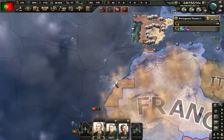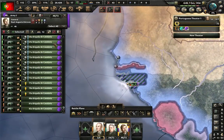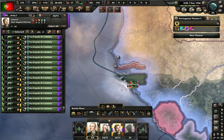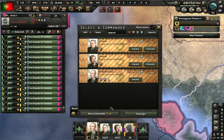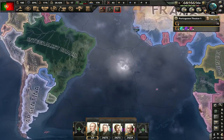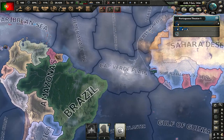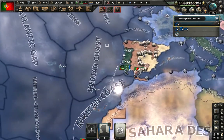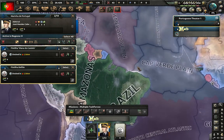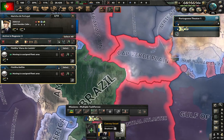For navy, we can block the coast and do some convoy raiding in three areas. For air force, we don't really have any air force — and we don't have enough range for Brazil. So we'll just ignore air force, or rather give what we have to one of our generals and do some close air support.